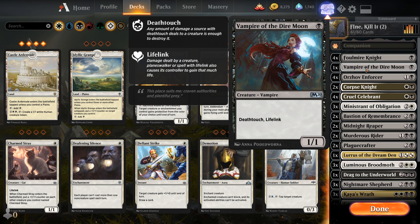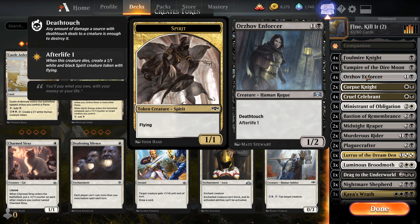Then we got Vampire of the Dire Moon — Deathtouch Lifelink. Classic, just love it absolutely. You cast this, they think twice about swinging with their stupid 4/3 or whatever. Then we got Orzhov Enforcer — this one's huge. It's twice as much as a 1/1 Deathtouch, but Value Town: it's a 1/2 for toughness purposes, Deathtouch, and then Afterlife 1. They gotta kill it twice, you get the ETB on the death trigger, the ETB potentially on the death trigger of the Spirit later, and potentially the ETB trigger of the ETB.